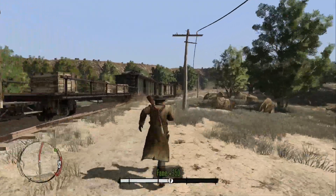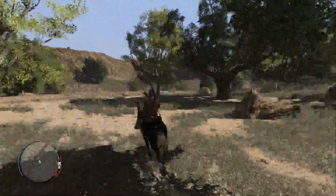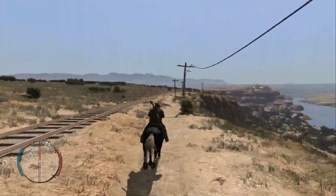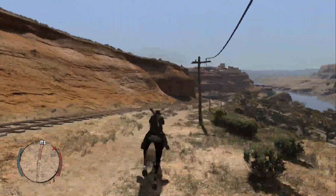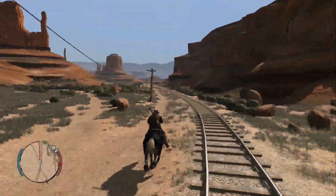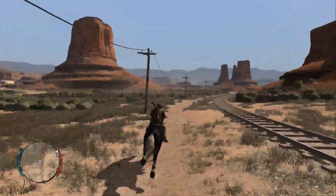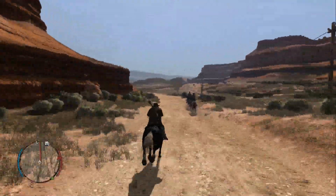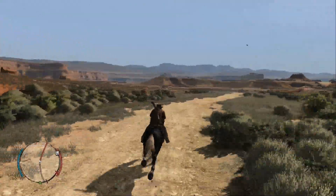From here I marked Armadillo, but you want to mark Chuparosa instead. I marked Armadillo because that's the closest player home, but the track actually took me close to Chuparosa so I figured might as well go there. Even though McFarland's Ranch is technically a little bit closer if you cross the bridge, we might as well stay in Mexico while we're here — no reason to go back to New Austin.